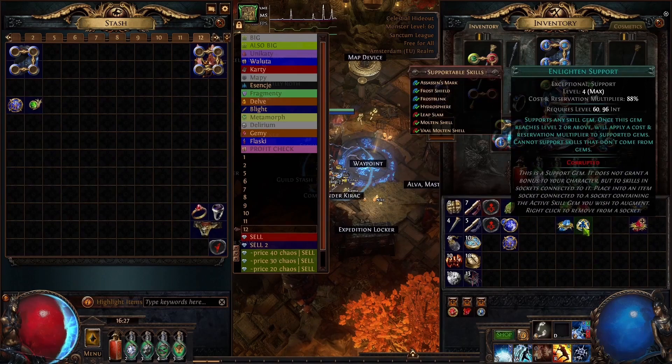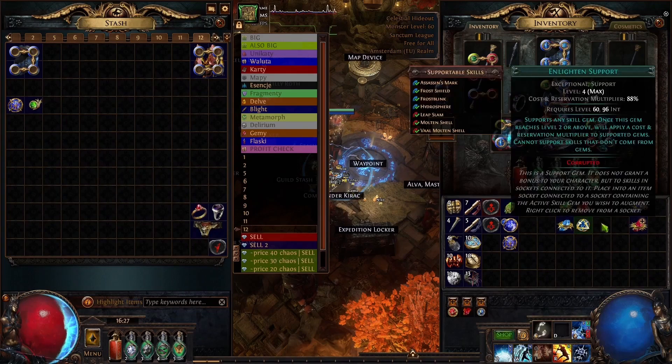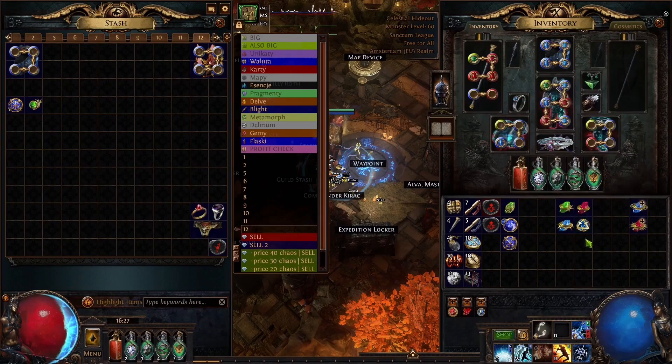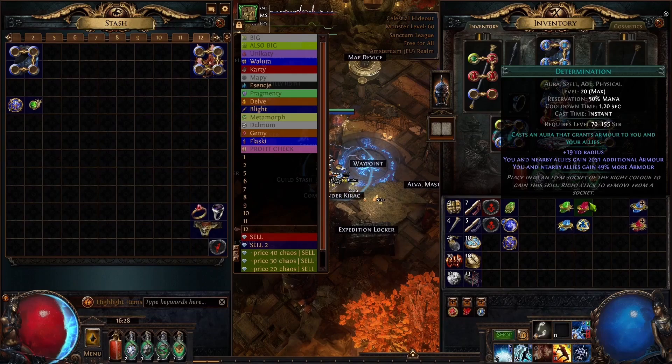Enlighten 3 is probably enough if you have all the clusters and all the jewels with increased mana reservation efficiency of skills. Or if you could afford Ashes of the Stars you can also use that. Basically you want to try as hard as you can to feed all of the auras — it's not very easy and it will cost you some money. Enlighten 4 is of course very expensive, so if you can't afford it use some alternatives or Enlighten 3. If you can achieve this your Molten Shell will save you as many times as you pretty much want because your armor will reach insane amounts.